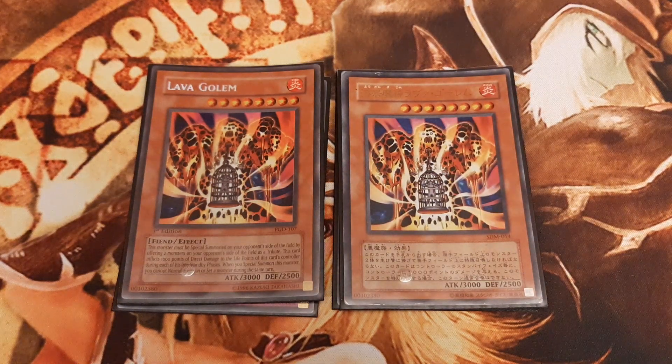Lava Golem takes out 2 opposing monsters by tributing them away. He has 3000 attack and deals 1000 burn damage during each of the opponent's standby phases.